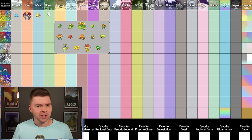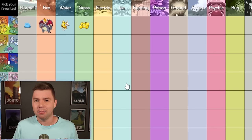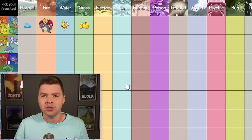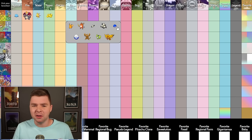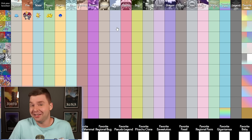Grass — this one's kind of interesting, but I really like Exeggcute for the same reason as Magikarp. It's just golden eggs. Look at them. Where's the golden goose? They're valuable. Electric is difficult, but I think it's probably Voltorb. The blue just stands out, and I don't know, it's a nice Shiny.